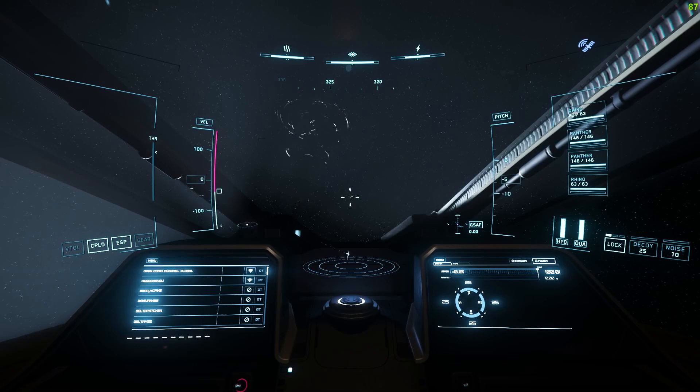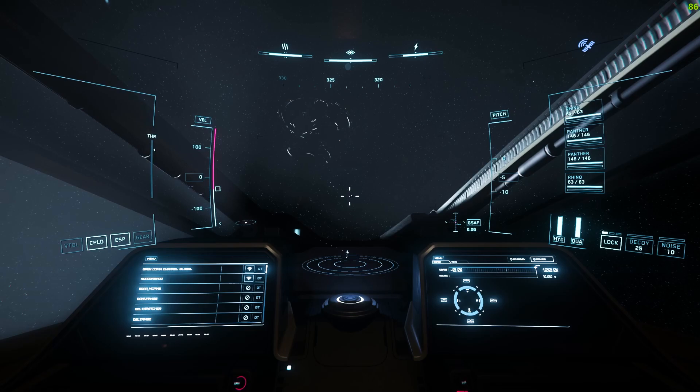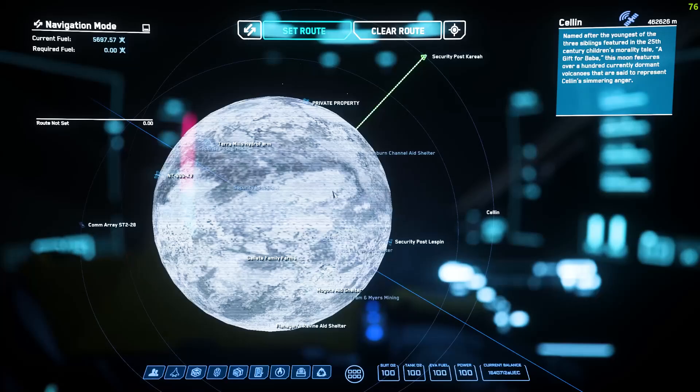There are a couple of options, but since we're in Crusader, we're going to go over to SPK — Security Post Korea — a space station where you can go to hack down your crime stat. There are also options available at ground stations on Hurston and ArcCorp, but since we're at Crusader, SPK is a little bit faster. The only downside is it's a very well-known area for criminals, so there's often quite a few players and bounty hunters looking for action. The space station itself is also armed with guns that can fire at you if you have a crime stat, and there are also missions that trigger guards to spawn inside the station.